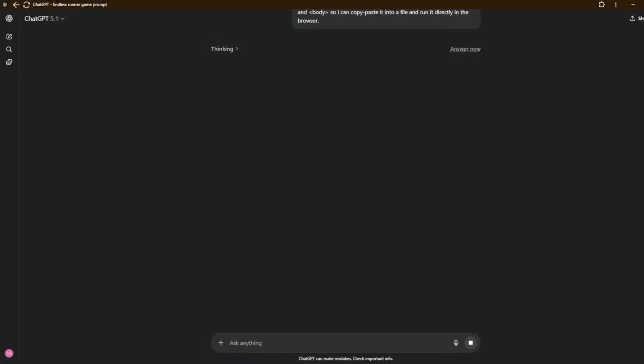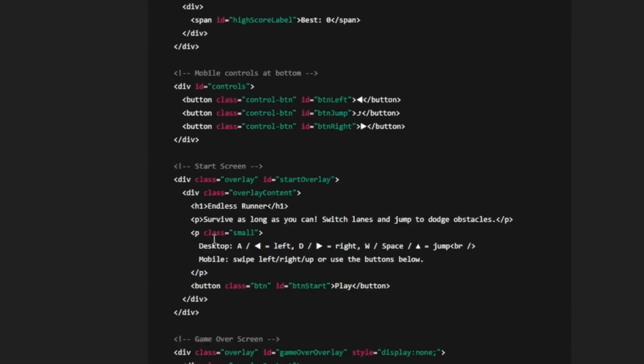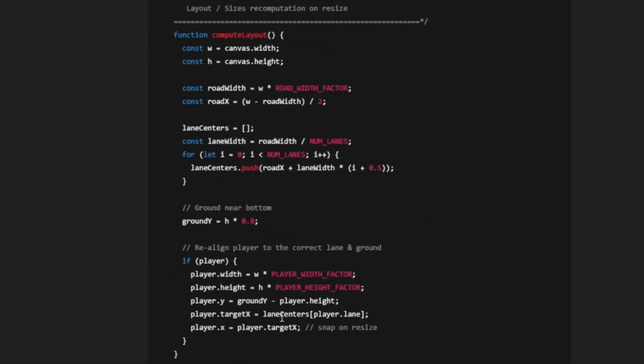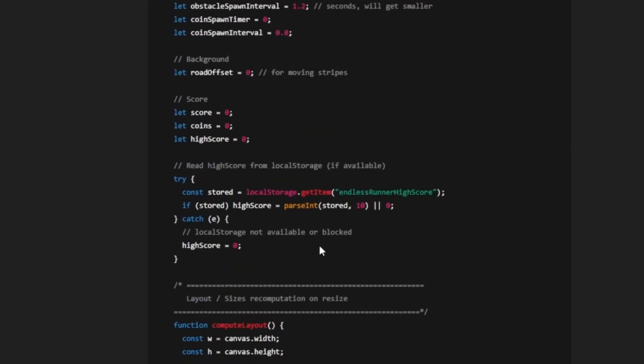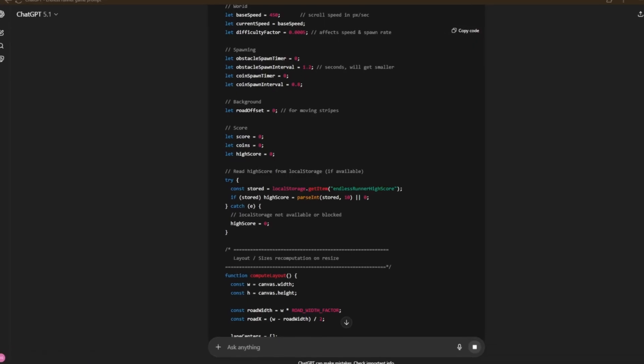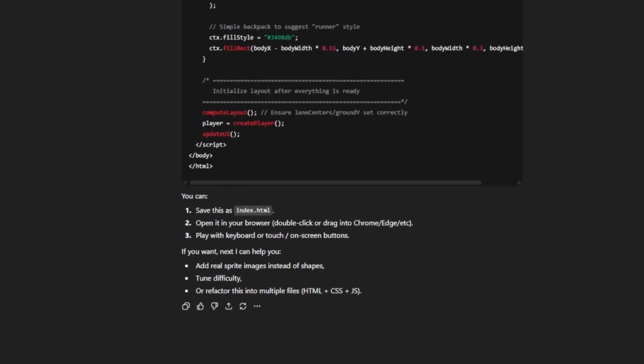I'm actually curious to see how good this would be. It's currently thinking, and they say ChatGPT 5.1 is actually very, very good. It is currently generating every single thing — I can't wait for it to be done. I have always wanted to be a game developer, but I have never wanted to actually create the code. Finally, it is done.